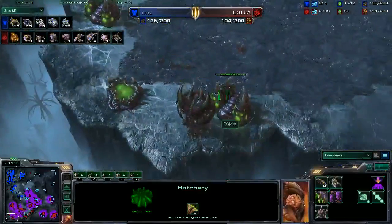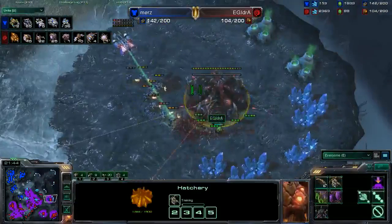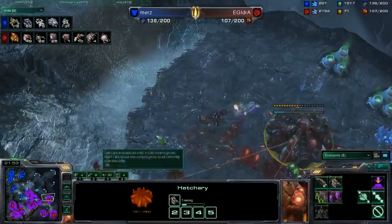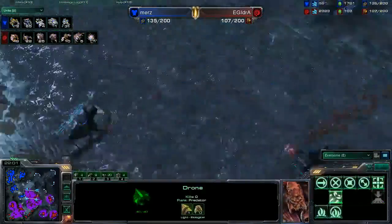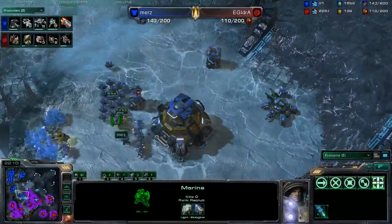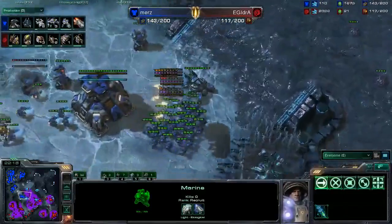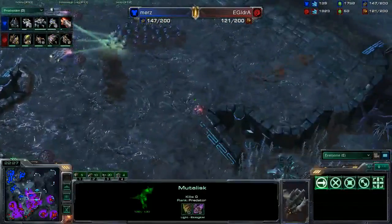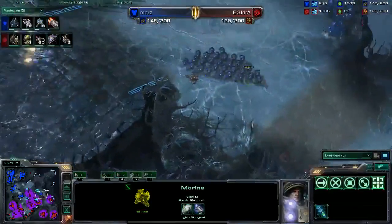Ydra still has Broodlords. He still has his Greater Spire — that was not destroyed. Murs applying pressure right now to the expansions of Ydra, wants to nail them down as quickly as possible. Zergling swarm in and annihilate Murs' forces very easily. Army count is still in favor of Murs, however, but Ydra is not down yet. The problem is most of his technology got gutted. Baneling Nest is being rebuilt. Level 3 upgrade coming in for Murs right now.